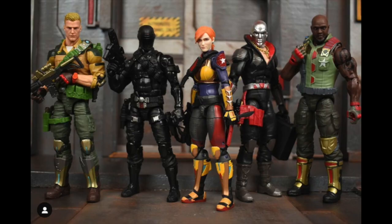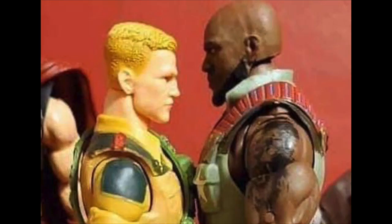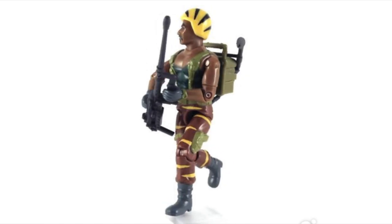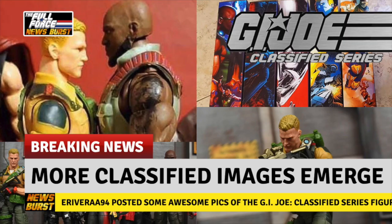He is clearly the largest in the range with arms that Dutch Schaefer himself would be jealous of. An interesting note is the tattoo on his arm. A number of people have been discussing this on the Facebook page, and none other than the original G.I. Joe A Real American Hero artist Ron Rudat suggested that it looks like a lion or a tiger. I would fully expect the tattoo to be a tiger as a nod to the Tiger Force release way back in 1988, and it would be a great little additional Easter egg on what already looks like a really awesome figure.